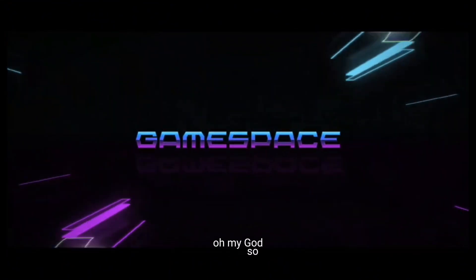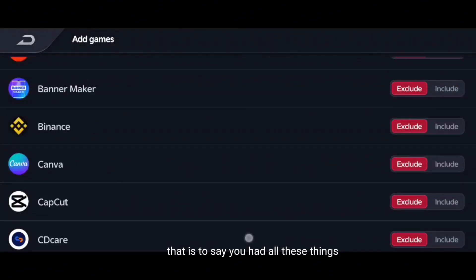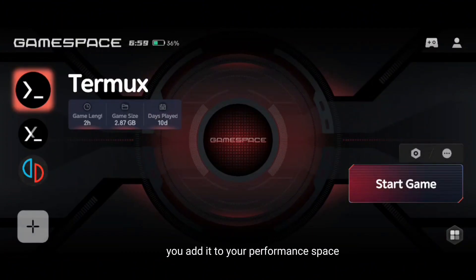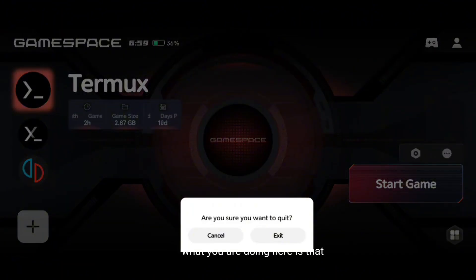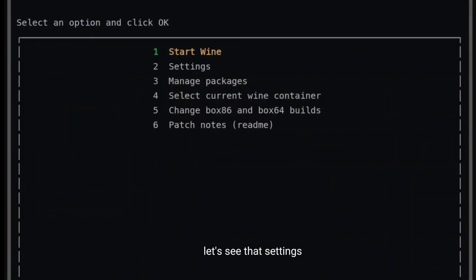So let's begin. First of all, locate your Tamox and Tamox X11. You need all these applications enabled in your game space. If you don't have game space, you add it to your performance space. What you are doing here is enabling the apps to run as fast as possible.